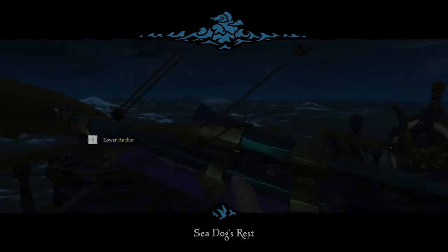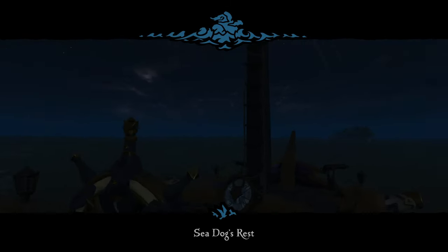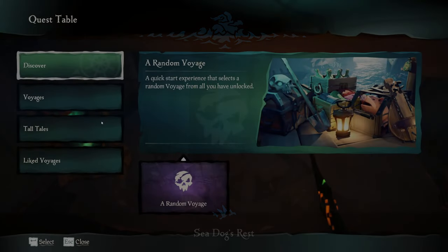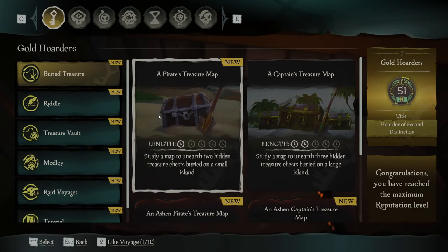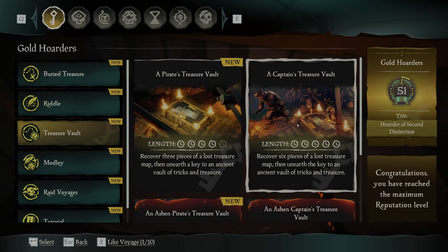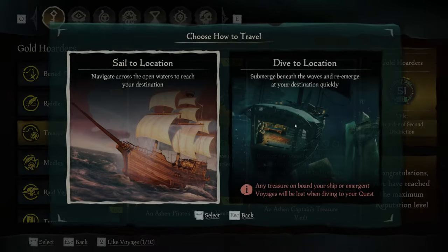You are then going to head to Sea Dog's Rest in the far west of the map near Port Merrick, but there are a few things that are different for the actual process this time around as well. Vote for a vault quest — a regular one, not a national one — and I believe this works with either the captain's or the sailor's vault quest, but obviously you want to go for the better one if you have it unlocked.